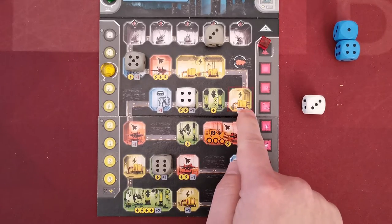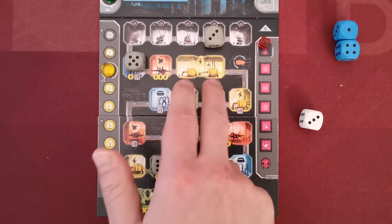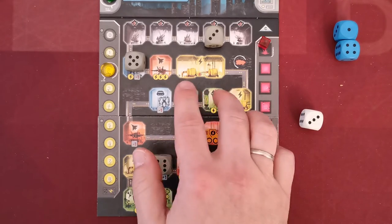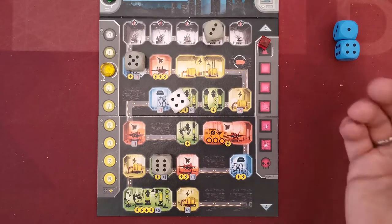There are rooms that require only one die and some that require two dice to be activated. These bigger rooms will not be activated in phase two unless all their spaces are filled with a die. However, placing a die in one of these two spaces during phase one is allowed.